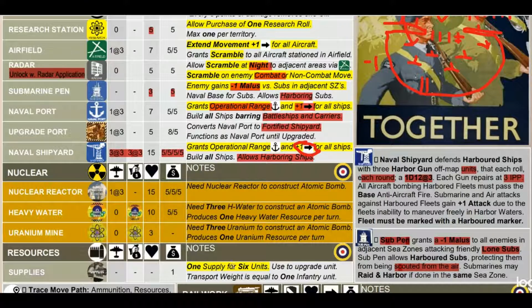Supplies: one supply token covers six units and can be used as a last resource. Transport weight equals one unit. So if you're encircled - say in Stalingrad - you can use supply tokens to keep units active. Göring could theoretically ship supply tokens via cargo planes each turn to keep Stalingrad supplied.